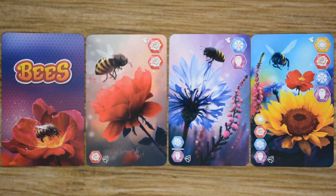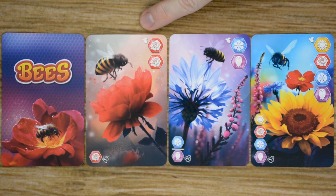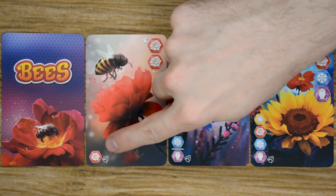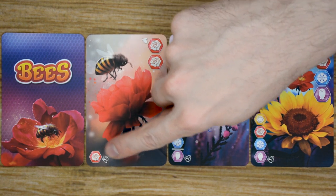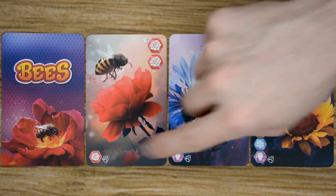So let's head to the table and I'll teach you guys how to play. There are three different decks of cards included with Bees. The first deck is the gather cards, and each one of these cards is going to have two pieces of information on it. On the top right-hand side it will list the color and number of pollen gems that the active player will receive, and in the bottom corner of the card it will list the color and number of gems or choice of gems that the other players will receive.